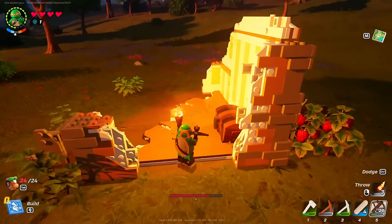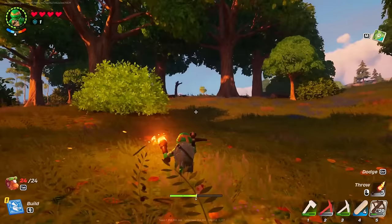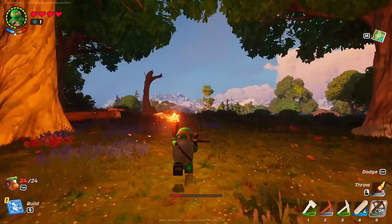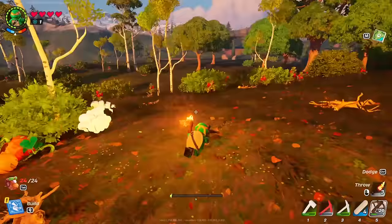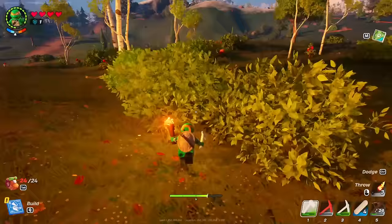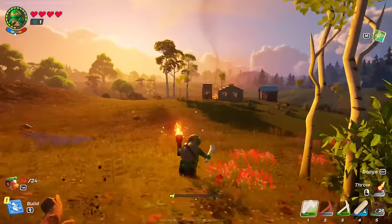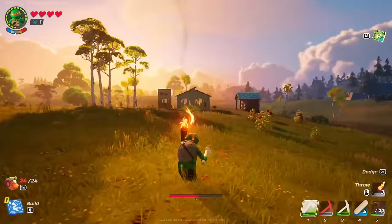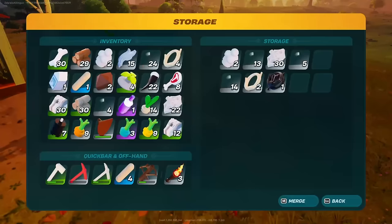I'll happily grab those wolf materials — good stuff to have. Looks like we'll run by another chest, but I think we've already seen this one. They don't seem to despawn once looted. My main goal now is just to get home, dump my inventory, and then go back out to the desert. That'd be the next big thing — a whole new biome to explore. Maybe find some cool stuff there and potentially set up more than one village.